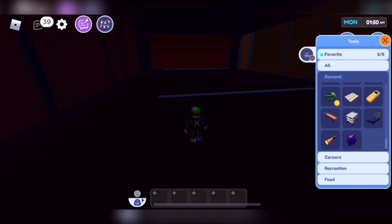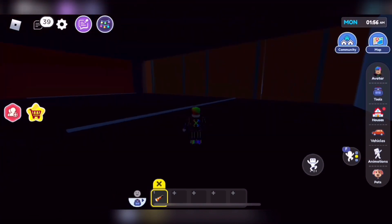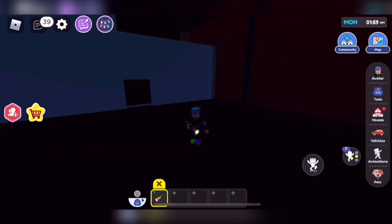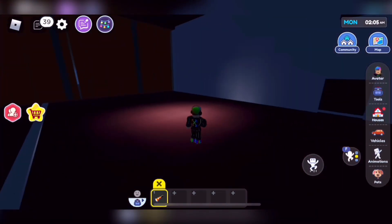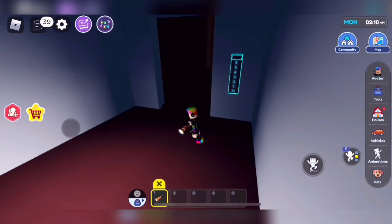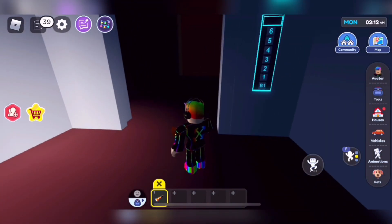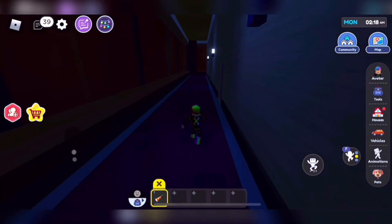I can't see anything, but if you want to see much easier, get a flashlight. Let's explore the things with the flashlight. Now we're going to floor two.